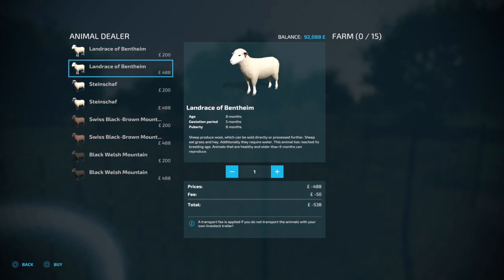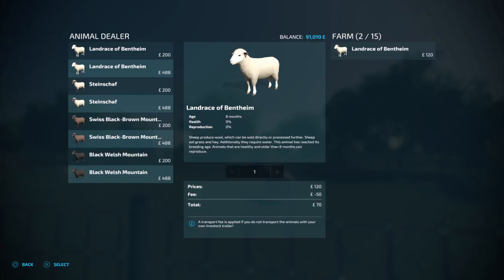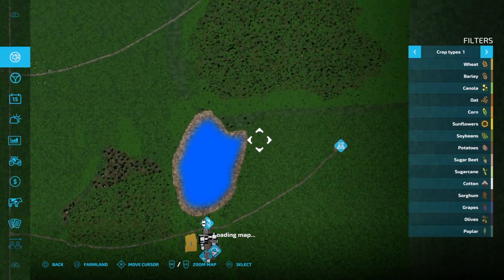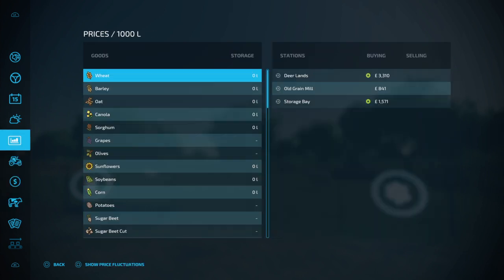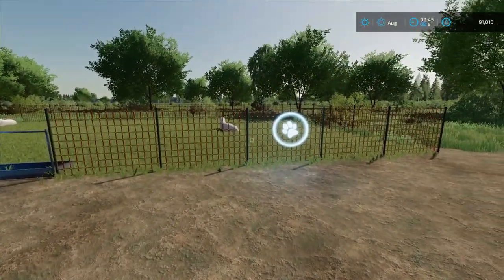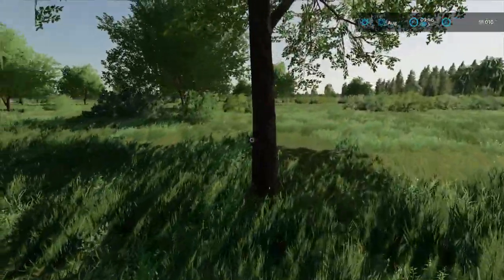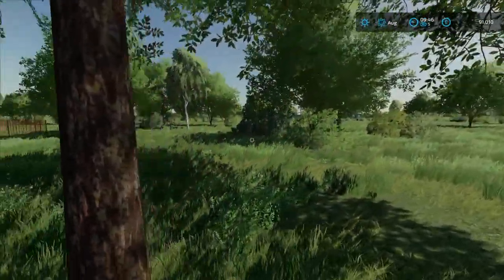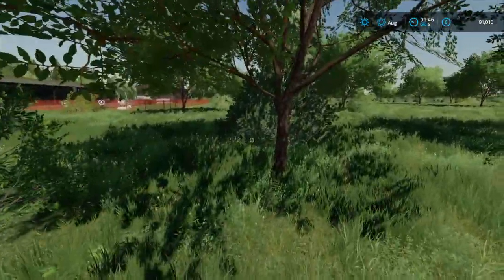You can cut down the trees if you want to do forestry. This is a sheep pen - I'm just going to buy two sheep; they just take the standard grass. Now it doesn't mention hay, which leads me to think they don't take hay, though they probably do. I wouldn't advise cutting down these trees unless you really want to be faffing about picking them all up.